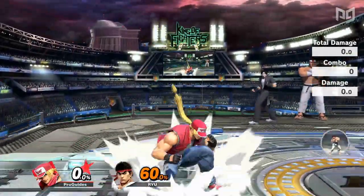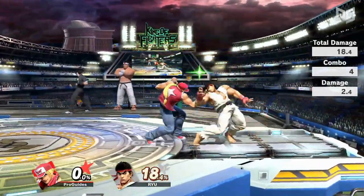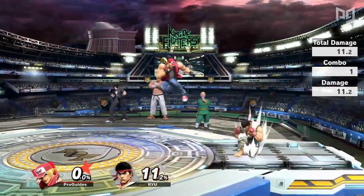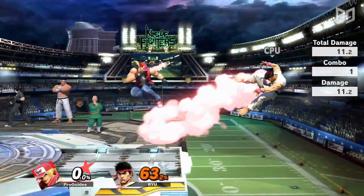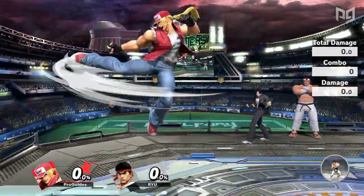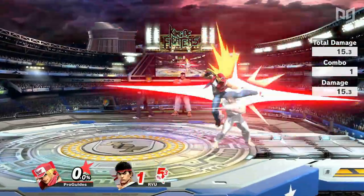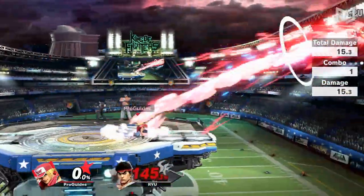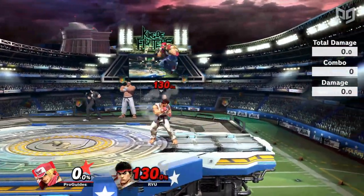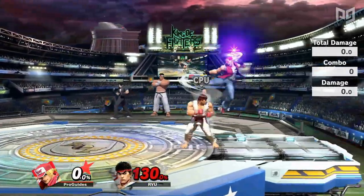Forward air comes out on frame 7 and cannot be cancelled into a special. At low percents, landing fair can combo into jab, F-tilt, and down tilt, but usually this move acts as more of a zoning and ledge trap tool thanks to its long active frames. Back air also cannot be cancelled and comes out on frame 11. At low percents, back air combos into jab and forward tilt, and at higher percents it's a strong KO option. Terry's automatic perspective mechanic makes back air less practical in most situations because you'll need to reverse it or cross up opponents to hit with this move.